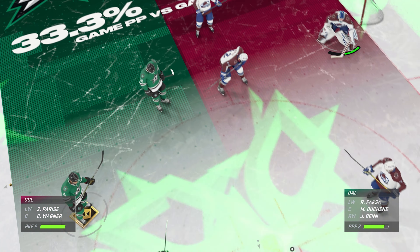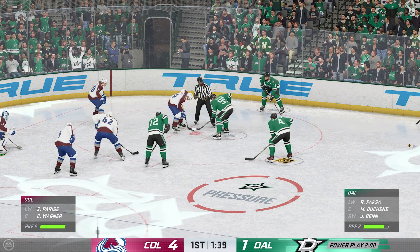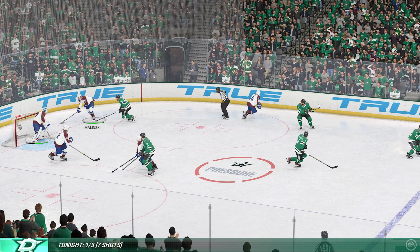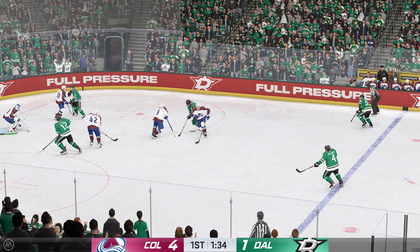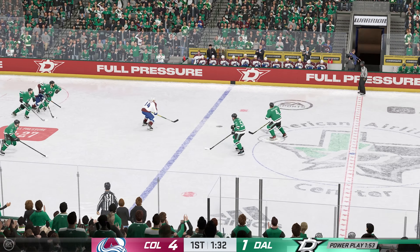They scored earlier on the power play — it was simple but effective. Why? Because they know the personnel and know the strengths of their team. It's all on the blue line and the way they shoot the puck — hard and heavy. But it's about getting the screen in front, whether it's a flash screen, whether it's a double stack — doesn't matter. They just got to get there and take away the eyes of the goaltender.